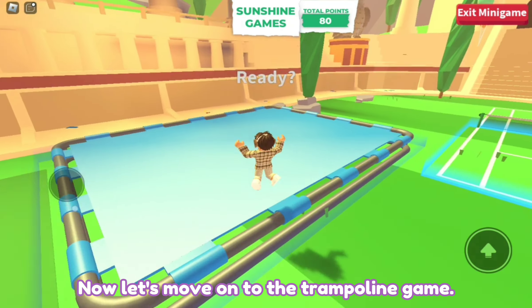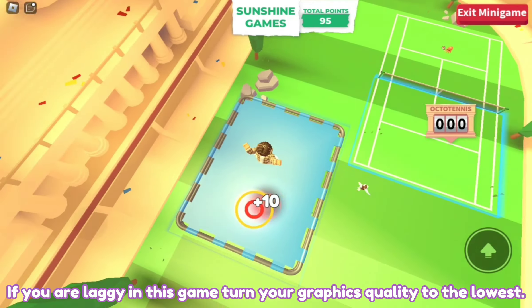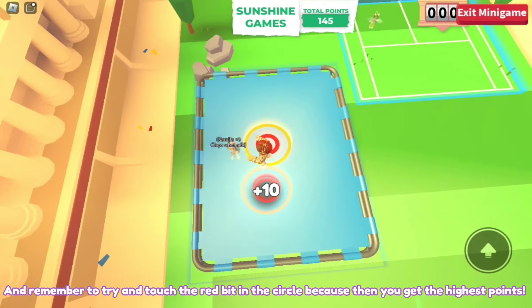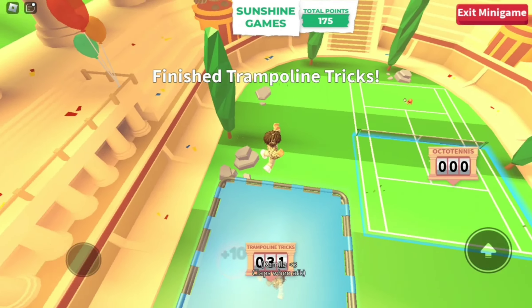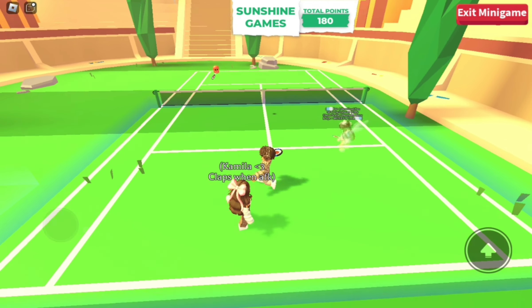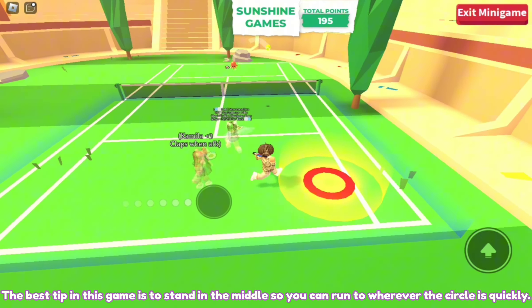Now let's move on to the trampoline game. If you are laggy in this game, turn your graphics quality to the lowest. And remember to try and touch the red bit in the circle because then you get the highest points. Now let's do tennis. The best tip in this game is to stand in the middle so you can run to wherever the circle is quickly.